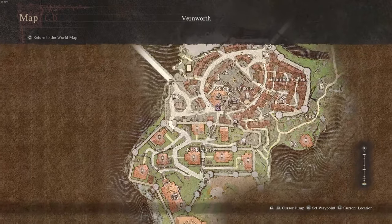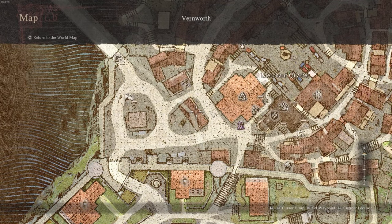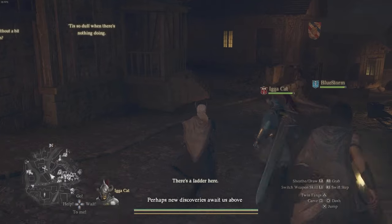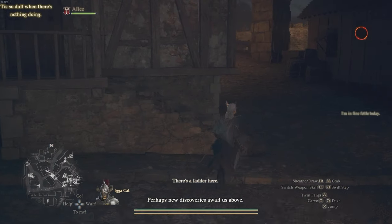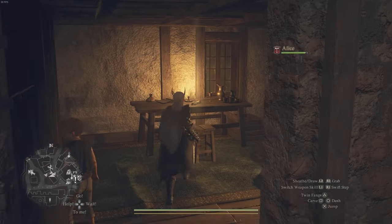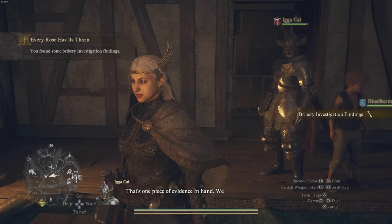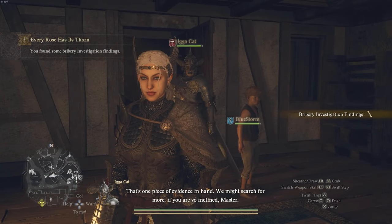The next item is going to be found at this little house that is just south of the Barbary — right over here, this one in the middle of the screen. Go here immediately after. Go up the stairs and into this house, and you'll see on the table in front of you there will be bribery investigation findings, which is the second thing that we need.